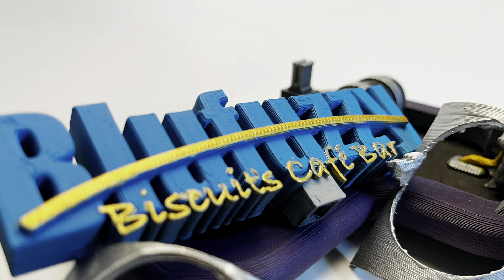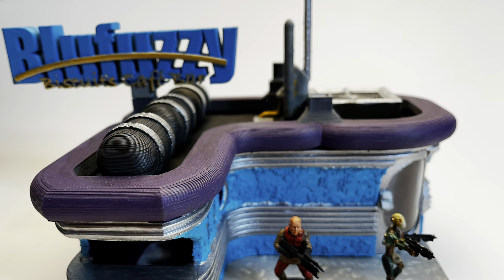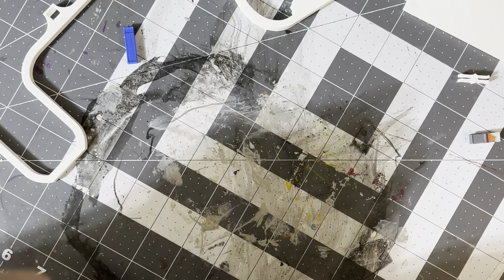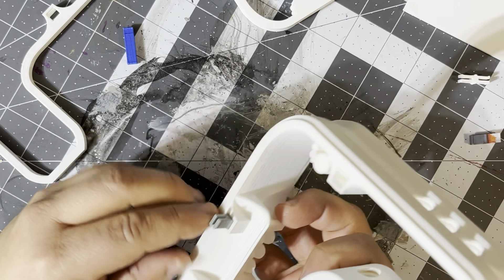Greetings everyone, Slurgical here and welcome to Game Board Part 5, the Blue Fuzzy Biscuit Café Bar. The miniature toy soldiers are not included in the package. Congratulations on your Blue Fuzzy Biscuit Café Bar — you are now the proud owner of a galactic franchise.